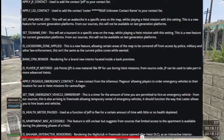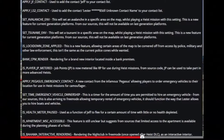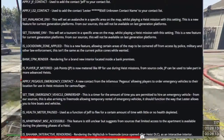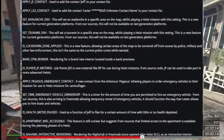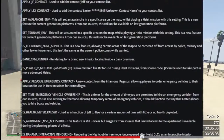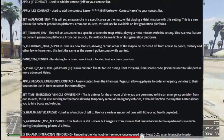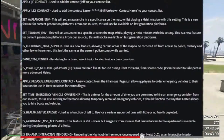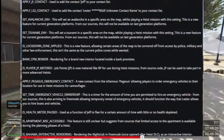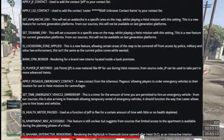Then 'Is Health Meter Paused' — this functions to allow Jeff to flee for a certain amount of time with little or no health depleted. And 'Apartment MC NSC Accessible' — this feature is still unclear, but sources suggest that limited access to the apartment is available during the heist planning phase.